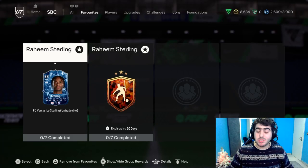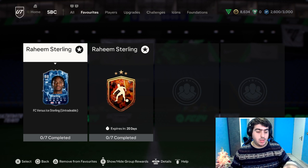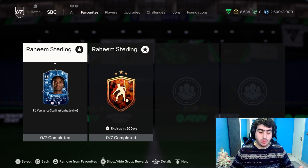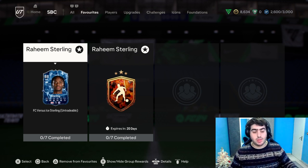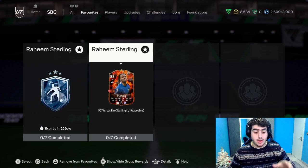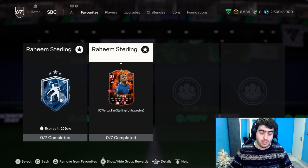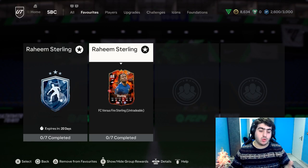With the release of the FC vs update in FC24 Ultimate Team, EA Sports released two new SBCs for Raheem Sterling. It comes with the FC vs Ice Sterling card, along with the FC vs Fire Sterling card. In this video, we're going to talk about which card is better and which card you must choose.